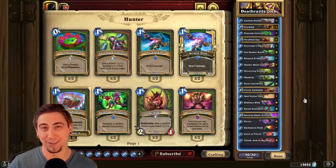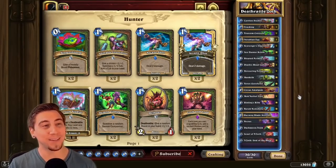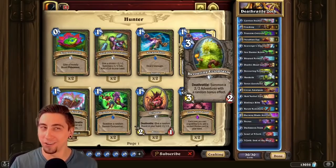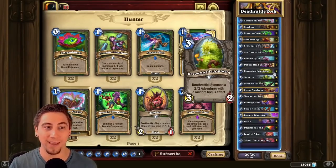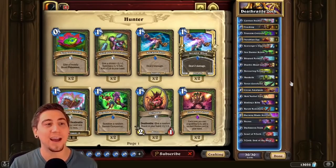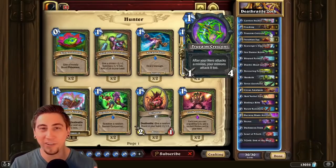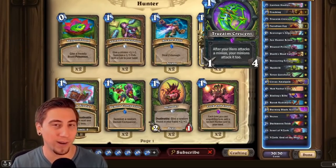You guys have heard of Death Metal Demon Hunter, but in this video we're playing Death Metal Hunter. We're playing this deck to make use of one of the new cards from the Wailing Caverns mini set — the Devouring Ectoplasm. This card has great synergy in Hunter: we can play Carrion Studies on one to discount it and play Ectoplasm on turn two, or play it on turn three and copy it with a Magnathor Lion. We also have the Trueaim Crescent to give all our stuff Immune while attacking for good trades right before the death rattle activates.